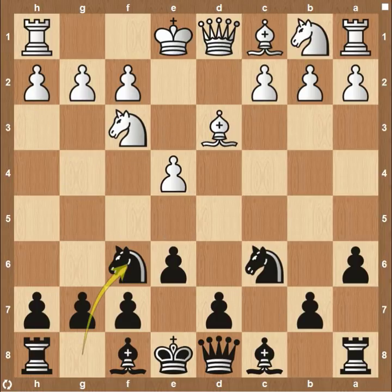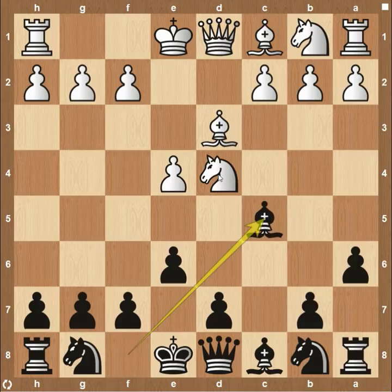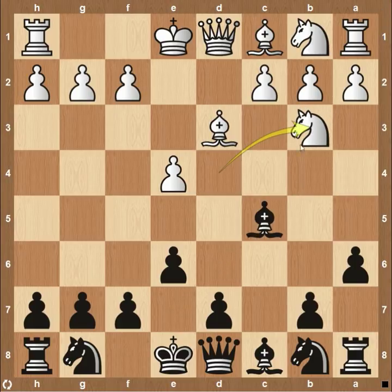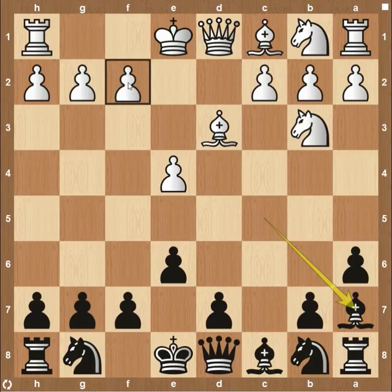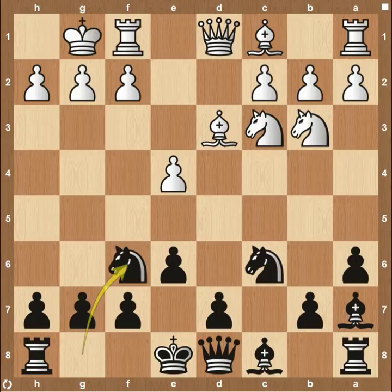Coming back to another variation: instead of knight to c6 at the very beginning, you could see the bishop coming to c5, attacking the knight. The knight is pretty much going to be coming to b3 every time, attacking the bishop. I don't think it makes sense to bring the knight back to f3 — just bring it back to b3, attacking the bishop. The bishop should come back to a7. If they want to retreat to e7 instead, they can play knight to f6 in the future and castle on the king's side, but I feel bishop to a7 is much stronger — it keeps the bishop on the long dark-square diagonal, attacking the f2 square, which is a huge weakness early on. After bishop to a7, knight to c3, knight to c6, castle on the king's side, knight to f6 — all pretty standard as you can see across the variations in the Kan.